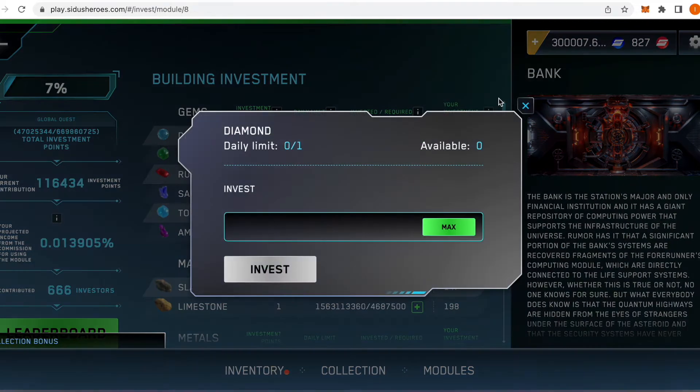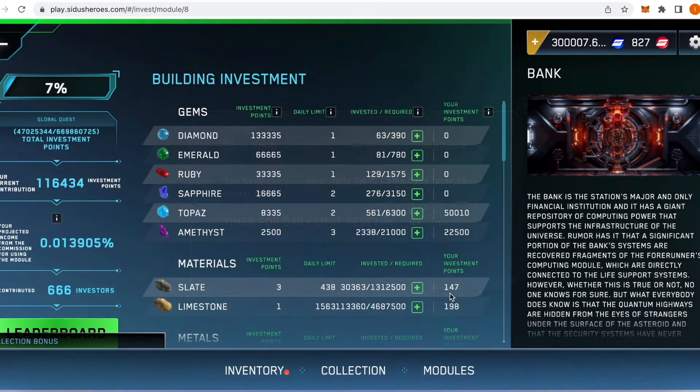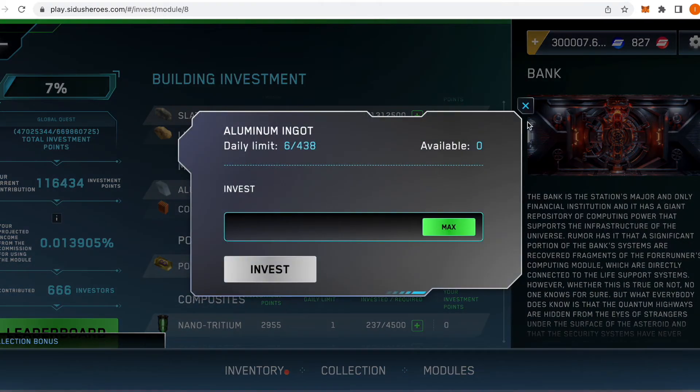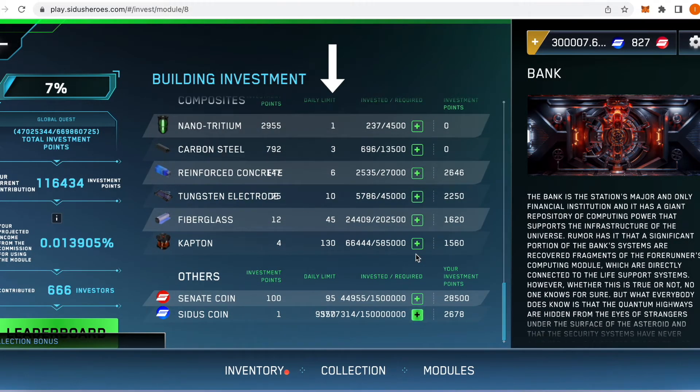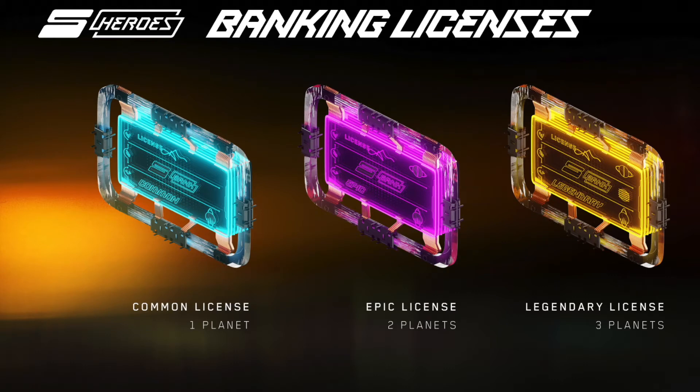I have previously mentioned the bank as I was waiting eagerly for it to open. Alongside the marketplace, I expect the bank to be one of the best performers, because each deposit or withdrawal of tokens will be taxed and part of that fee will be redistributed to the contributors of the bank. It requires pretty much the same type of resources as the shipyard, but the contribution limits are way larger, presumably in order to finalize it more quickly. Moreover, the top contributors for the bank will also receive banking licenses which, depending on their rarity, will allow players to operate bank branches on up to three other planets — presumably those with the most economic activity in-game.